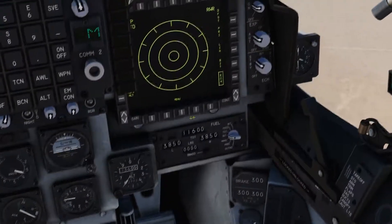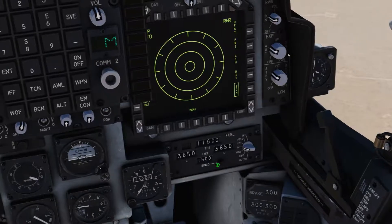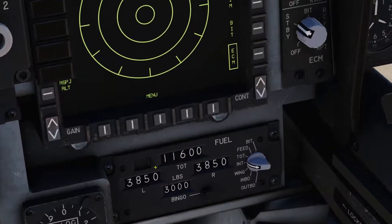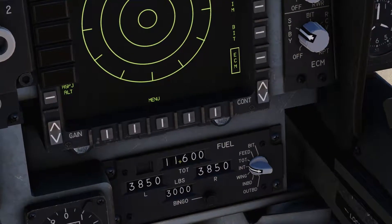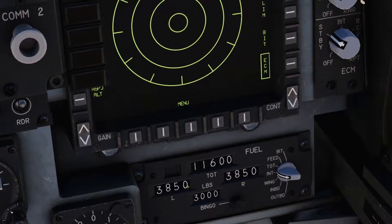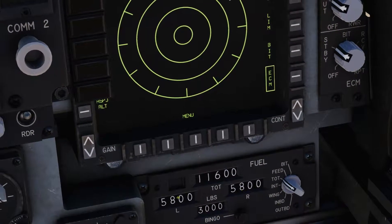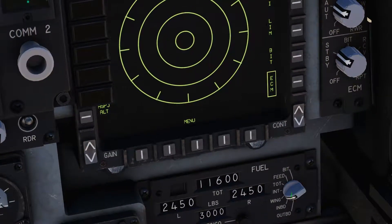We come across to our fuel panel. We're going to set our bingo level at 3000. This is our total internal fuel and these are what are in our wings and what we have in total.